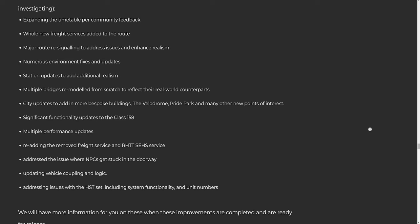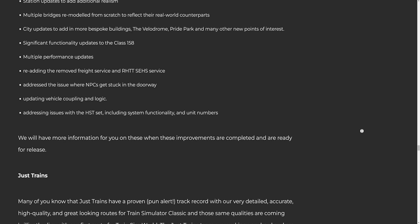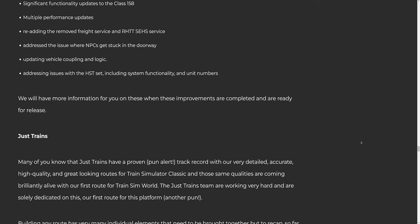Skyhook's further areas of investigation: six, multiple bridges remodeled from scratch to reflect their real-world counterparts; seven, city updates to add more bespoke buildings — the Velodrome, Pride Park, and many other new points of interest; eight, significant functionality updates to the Class 158; nine, multiple performance updates; ten, re-adding the removed freight service and RHTT SEHS service; eleven, addressing the issue where NPCs get stuck in a doorway; twelve, updating vehicle coupling and logic; thirteen, addressing issues with the HST set including system functionality and unit numbers. We will have more information when these improvements are completed and ready for release.